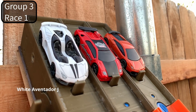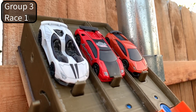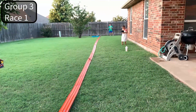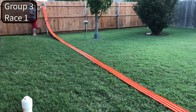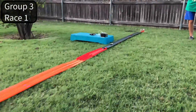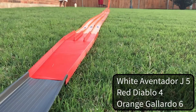All right, group three race number one — we've got a white Snowman Aventador, a red one, and an orange one. Oh, and that orange one's fast! There's Izzy running next to it. That white one catches the red one and the orange one is just way out in front. Yeah, we can see the orange — it's kind of like fire. It is like fire!